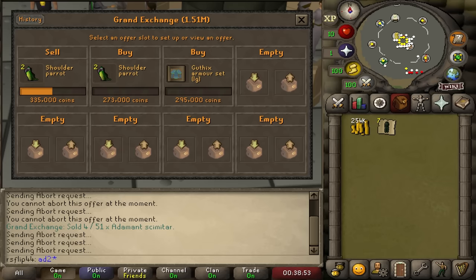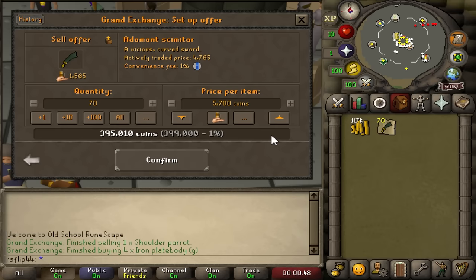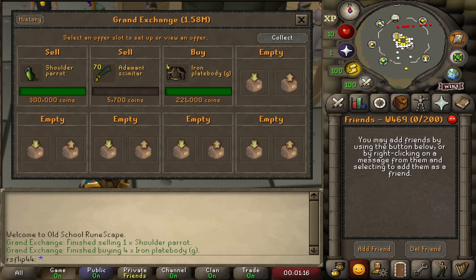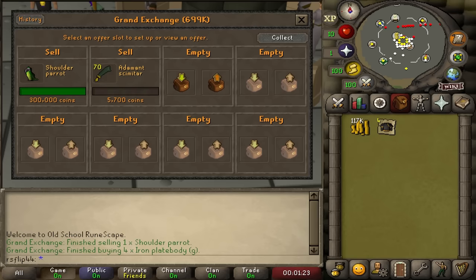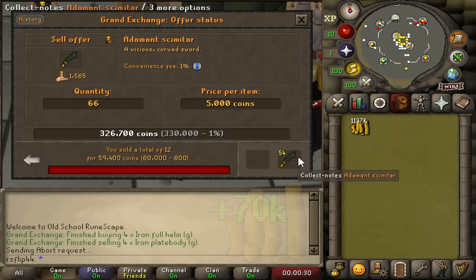We left some offers in for a few hours, went out and did some shopping, came back to completely green offers. We got 70 adamant scimitars and 4 iron plate body Gs. The adamant scimitar price is doing some really weird things - sometimes going for 10k each, sometimes 7k. We're going for 5,700 right now. The iron plate bodies sold off for about a 65k profit. Unfortunately the scimitars totally tanked in price - we're going to sell them off overnight and see what tomorrow brings.